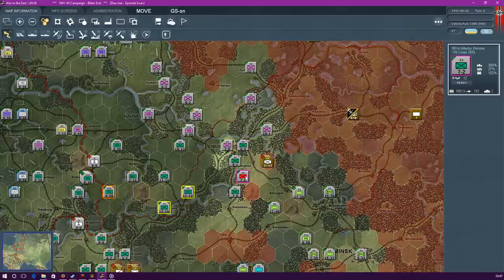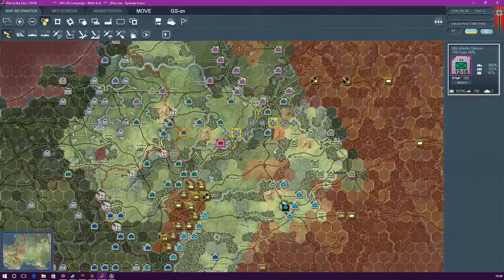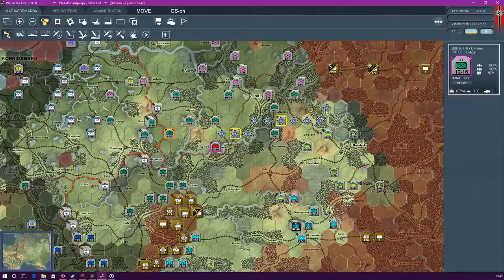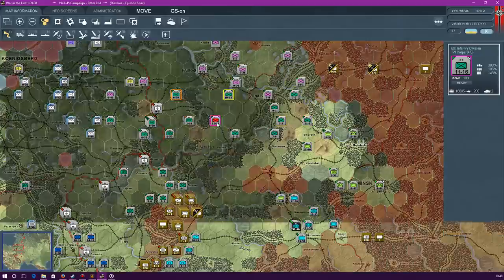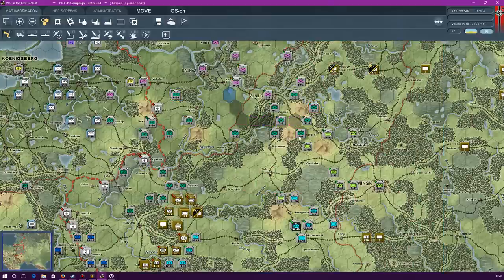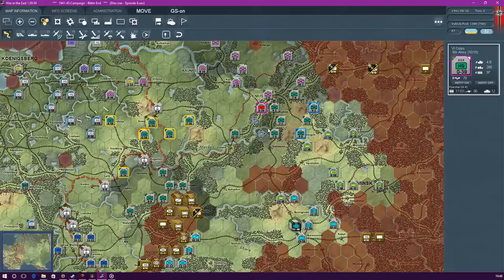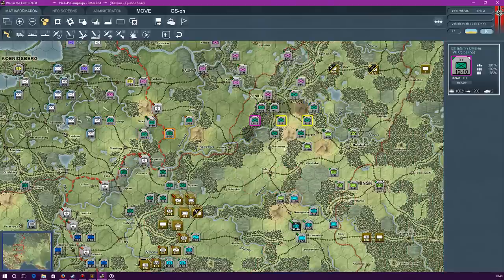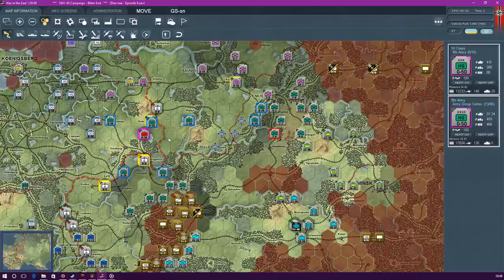Yeah, damn, should not have done that. Oh well - definitely should not have done that. At least we can move up now. Keep units together, or at least close-ish together. Obviously I'd love to go ham and just go as far as possible, but it's about destroying the Red Army rather than taking random towns. When we do actually reach Russians we need to be able to destroy them rather than just get around them.